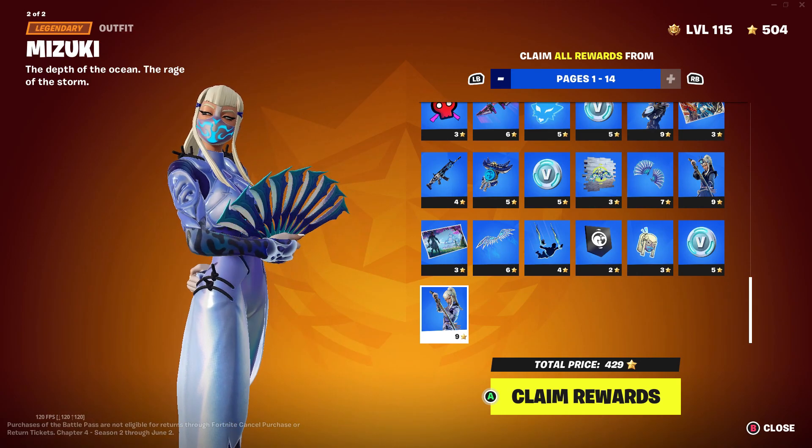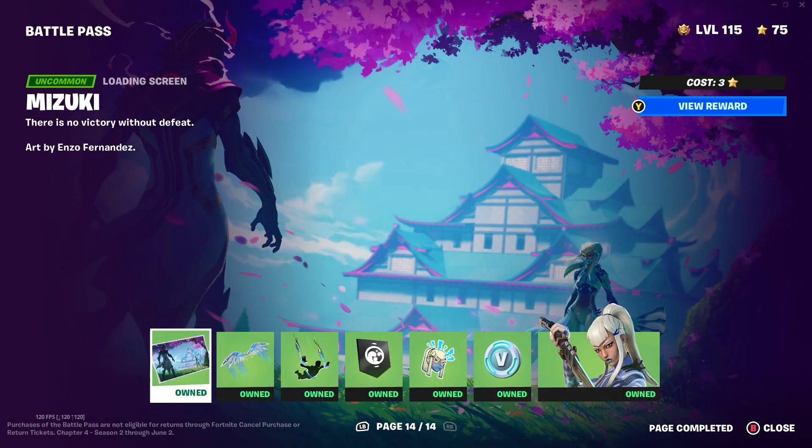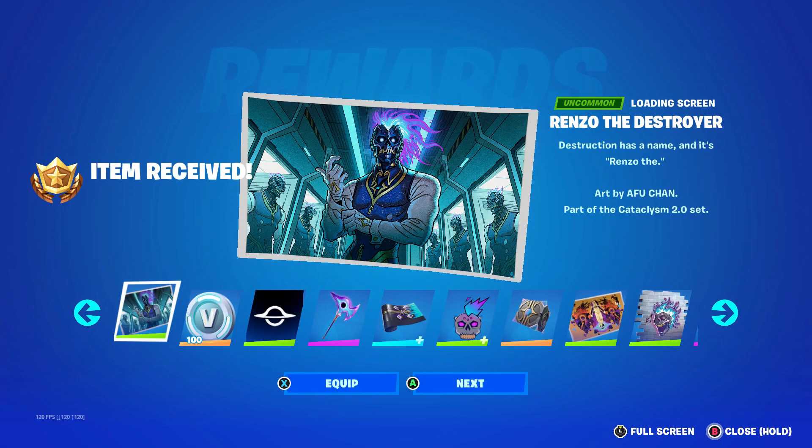So let's go ahead and purchase all of these — 429 cost, we have 504 battle stars. Let's go ahead and claim all. There we go! I don't know why this is just so satisfying when it does this. It seemed to work.